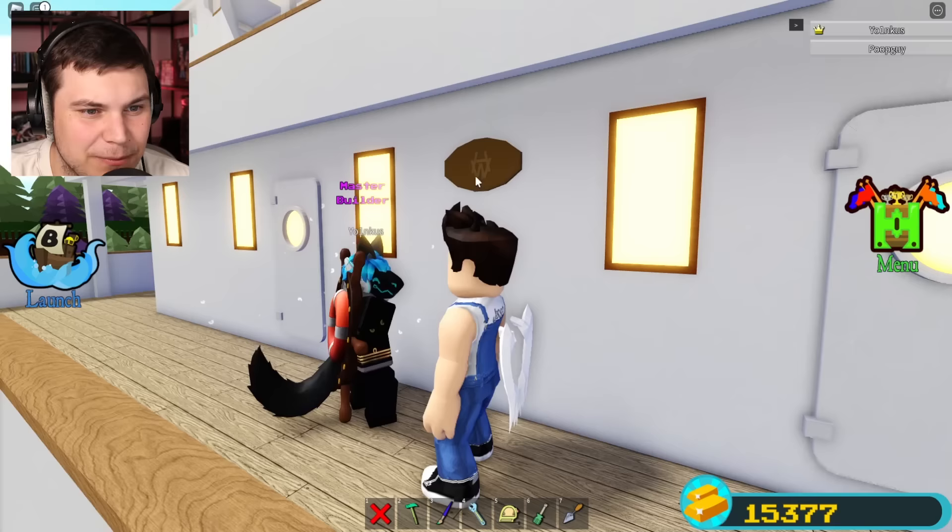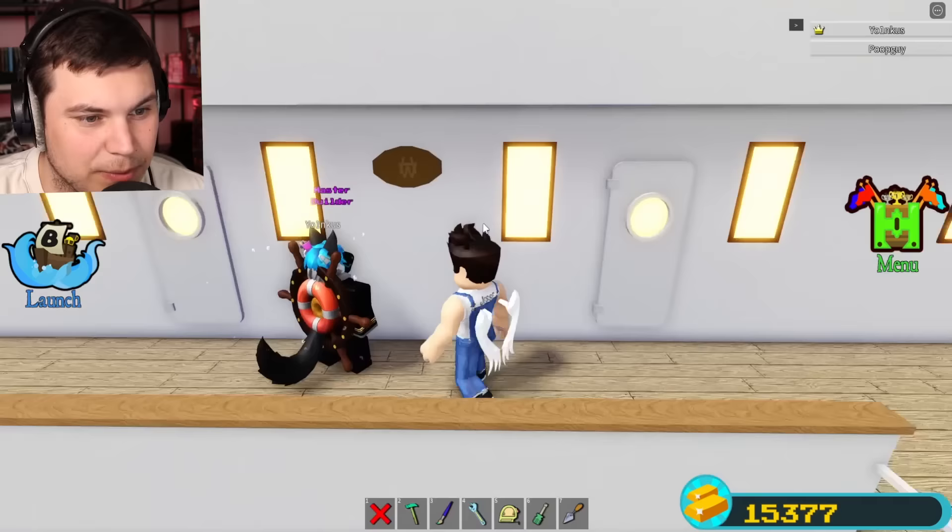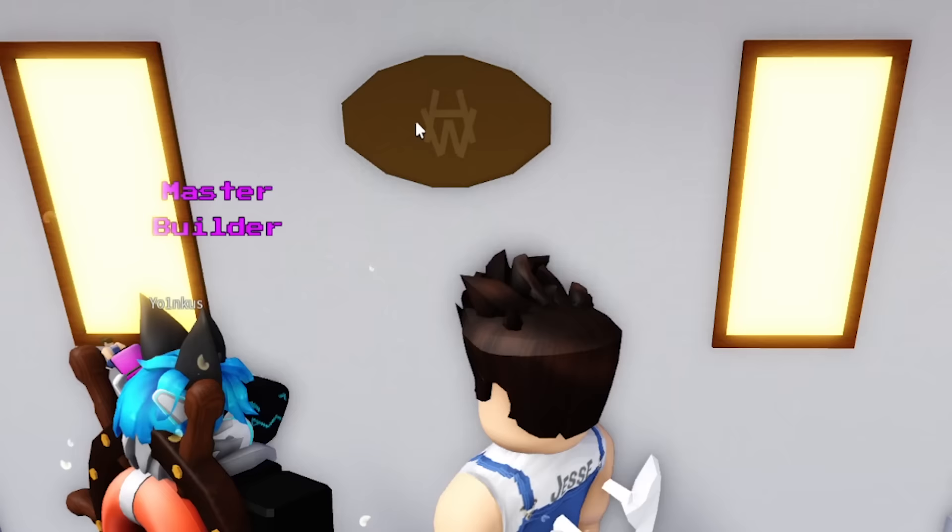That is the builder's plaque for the people who built the Titanic. Harland and Wolff is the company. Oh wait — so I thought you were talking about you guys, like you and your friends that helped you. Oh, no, no — it has to be accurate. That's the real — it's like giving credit. Credit to the original builders, of course.